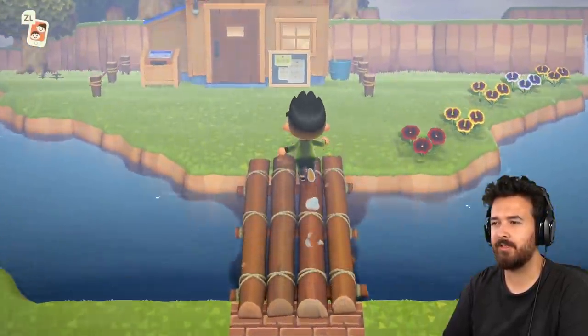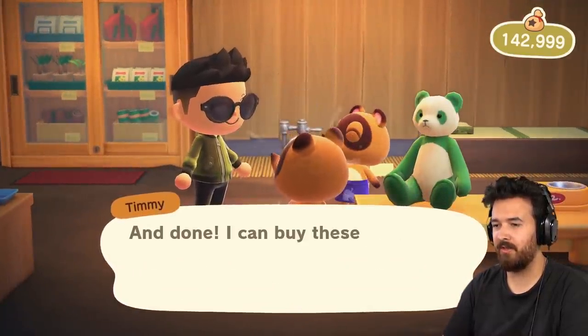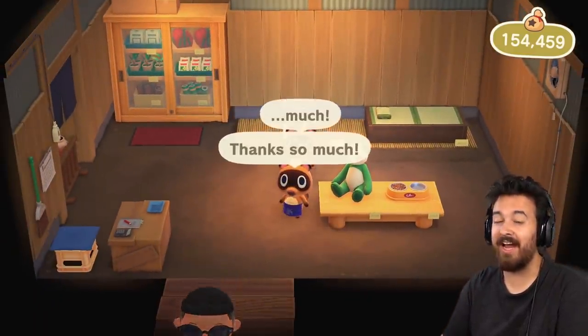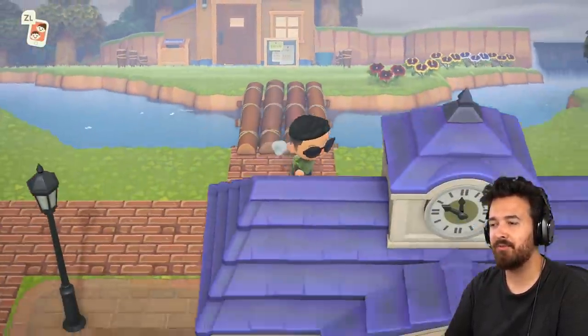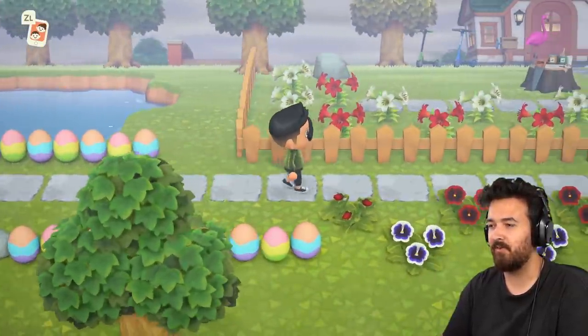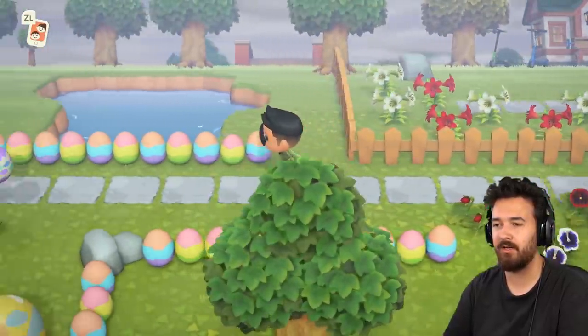I'm actually doing pretty well with money right now, even considering yesterday we bought 8,000 turnips. We spent like 750,000 on turnips. That's pretty good. I went through my whole island and harvested everything — all the pears — and sold them on Deli's island. So I got rid of all those, offloaded them, got a bit of extra cash.